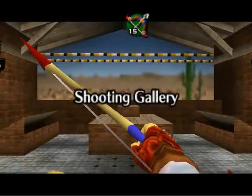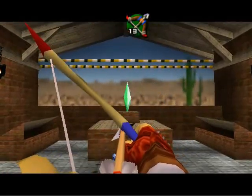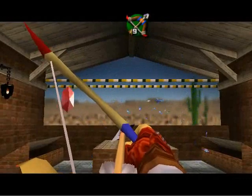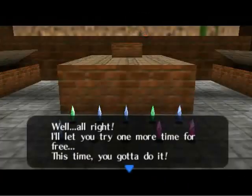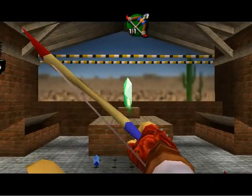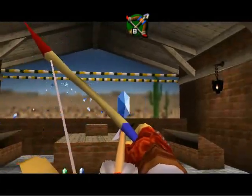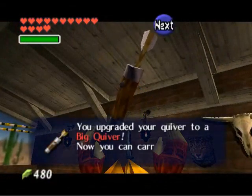Remember this building and construction as a child? Well, it became the new shooting gallery since Ganondorf destroyed the old one. It's very similar to the one as a kid, but instead of the patterns being in the same order, now they're at random — so you gotta be ready for anything. Let's Play curse at its finest, folks — just when I was saying it's not very difficult, I missed the last two! At least I got a second try for free since I got eight. And now I got the big quiver, which can carry 40 arrows in total instead of 30.